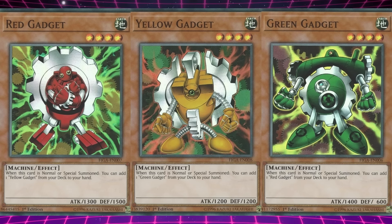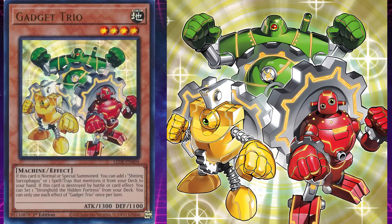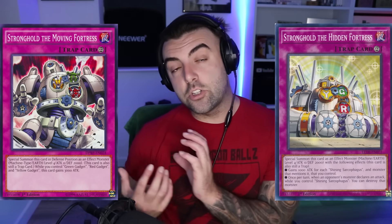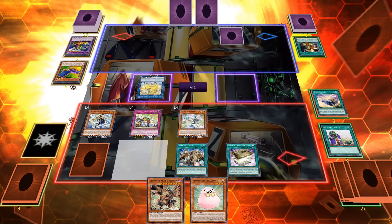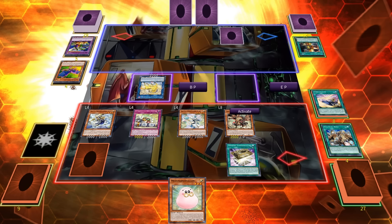Green Gadget, Red Gadget, and Yellow Gadget got combined and upgraded into Gadget Trio. If this card is normal or special summoned, you can add 1 Shining Sarcophagus, or 1 Spell or Trap that mentions it, from your deck to your hand. If this card is destroyed by battle or card effect, you can set 1 Stronghold the Hidden Fortress from your deck. That pairs with Stronghold, the Hidden Fortress — a trap that special summons itself as an effect monster that gains 1,000 attack for each Shining Sarcophagus and monster that mentions it you control, and once per turn when an opponent's monster declares an attack while you control Shining Sarcophagus, you can destroy that monster. This card is based on Stronghold the Moving Fortress and can also serve as a boss monster for the archetype given its potentially massive attack points.